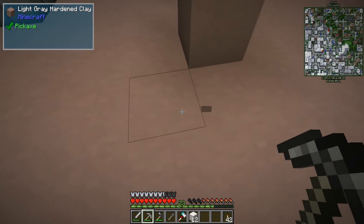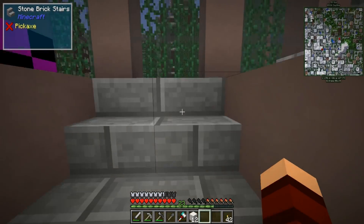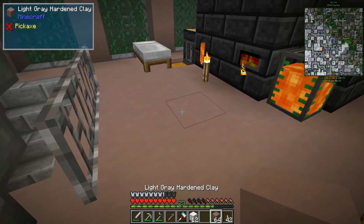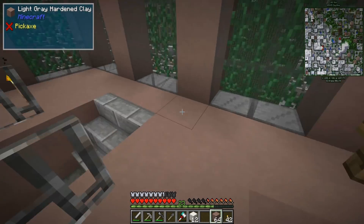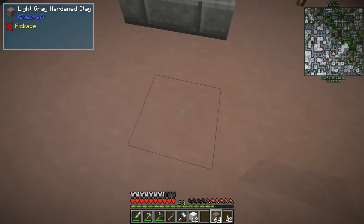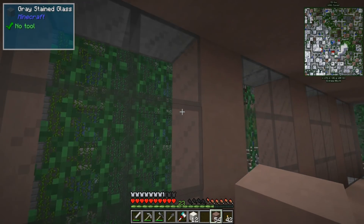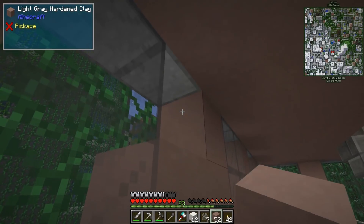Let's go up and get ourselves some light gray hardened clay — we should have plenty, and we do. Let's go ahead and kind of frame up where our living quarters are going to be, including our kitchen. We're going to need at least a couple blocks here to be able to walk, so we'll go up like this and come across. Kind of blocks that window, but for now it's fine.